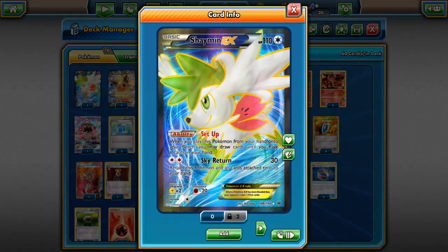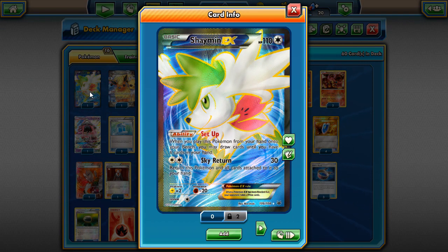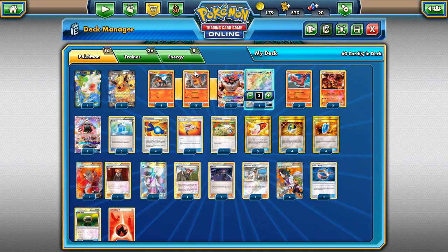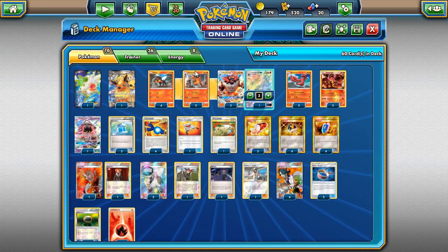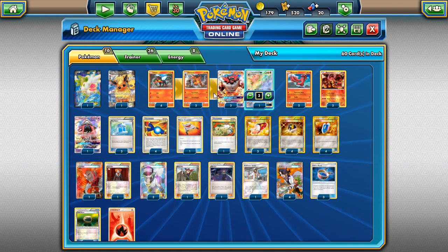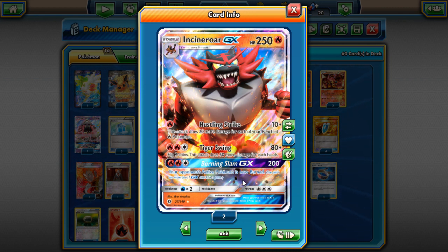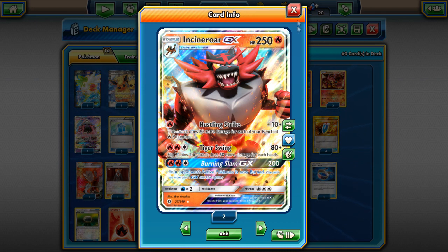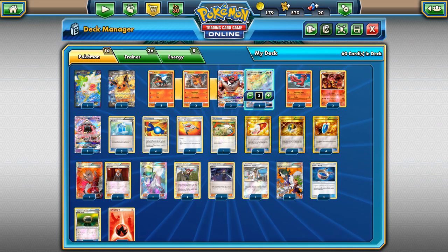We play one Shaymin and one Tapu Lele. The problem is these are not Fire Pokemon, so having them on the bench means we're doing less damage. That's why we have Ninja Boy — so we can swap out Tapu Lele or Shaymin for a basic Fire Pokemon to maximize damage. You could also consider Talonflame with Talonflame BREAK, more Baby Volcanions, or a third Oricorio. Turtonator GX for Nitro Tank or Baby Entei are also options for Fire types.